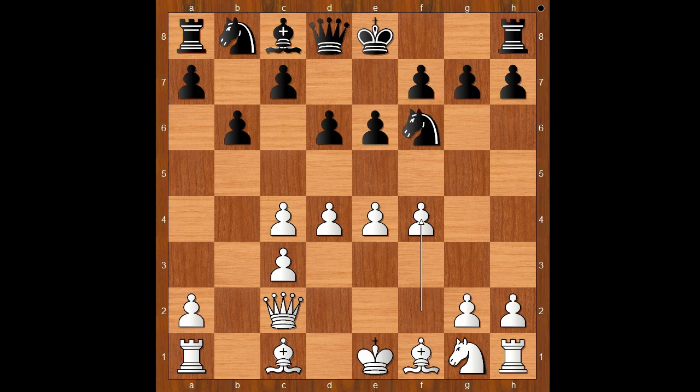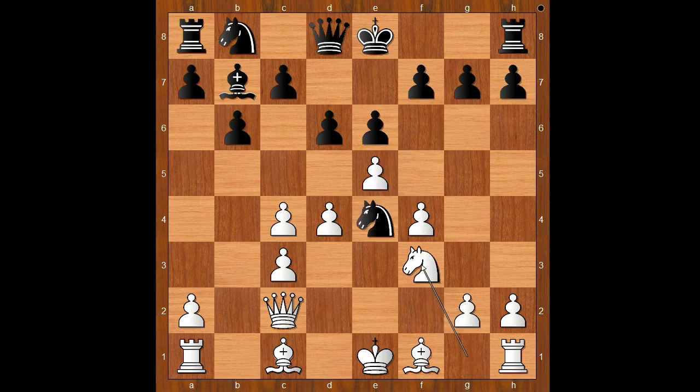Rubinstein was the first to make this f4 move, and after this game the move became quite popular. Black continued with bishop to b7, e5, knight to e4, knight to f3, f5 — defending the knight.